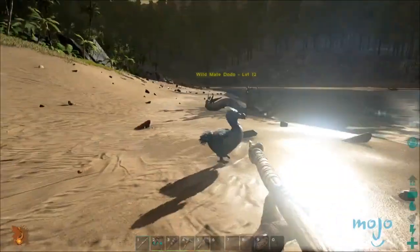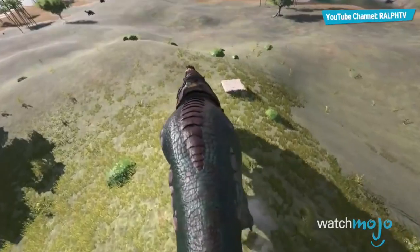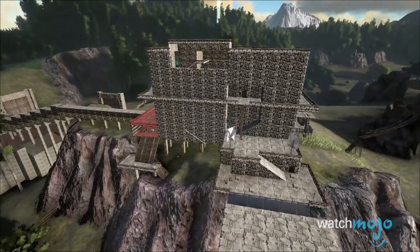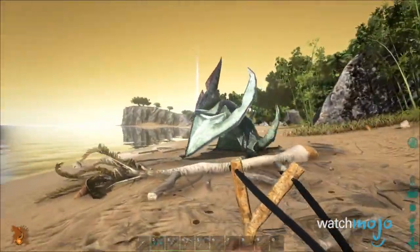As you continue to explore the world and upgrade your character, you'll find all sorts of neat stuff to make — from simple homes to various weapons and tools, to even building saddles so as to ride your tamed creatures. You can even build large scale bases with automated defenses to keep out roaming dinosaurs, or, of course, other players.